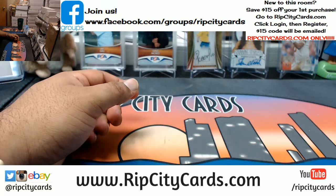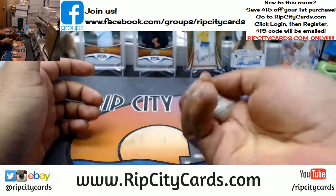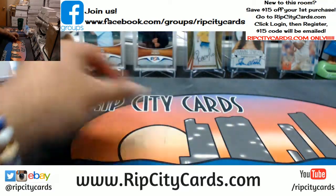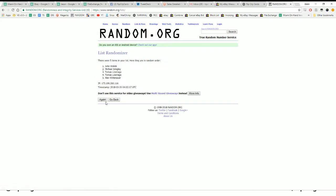Let me go ahead and move my randomizer over and put it on the screen. How many times are we going to random this stuff? The number zero? I'm the boss — that's the number 10. So we're going to random the names 10 times, and then we're going to random spots one through five 10 times and then match them up. Good luck. And the money shot — 10.